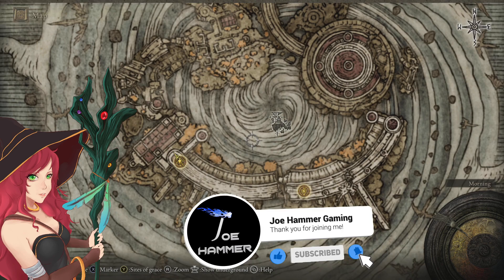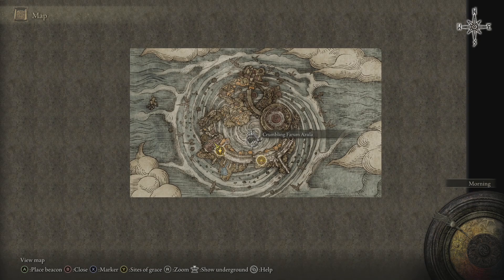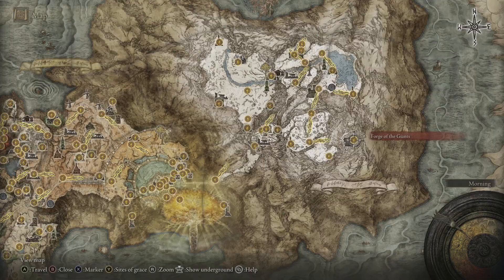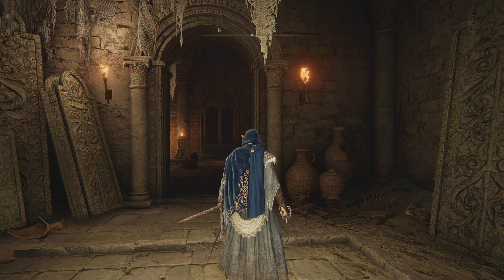Hello everybody, welcome back to Elden Ring. Time for us to get into Crumbling Farum Azula. We entered this in the previous episode. Anybody coming to this Crumbling Farum Azula walkthrough and wondering how we get here — that is in the previous episode where we defeated the fire giant, activated the grace, and took our first steps into this area so we can start the main zone proper.